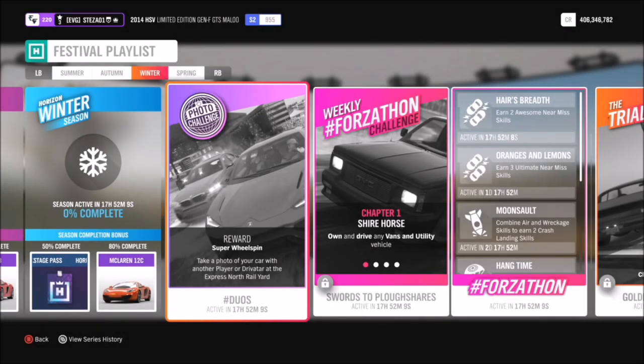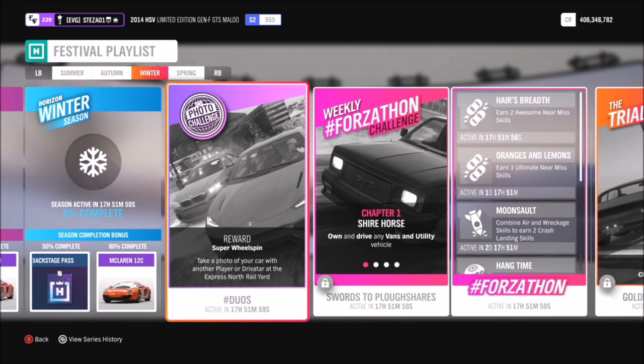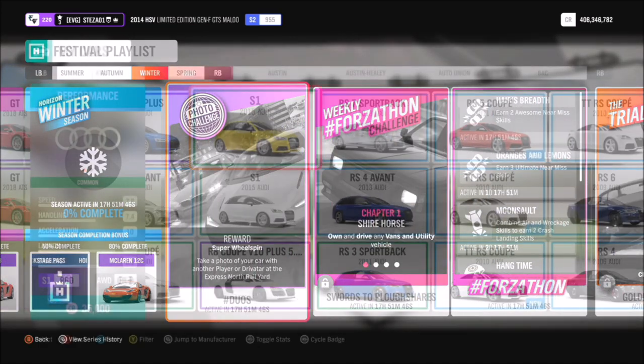Hello and welcome back to Everything Gaming. This is another photo challenge guide where I show you how to complete this week's photo challenge. Week 35 is called Duos and it's really easy — it just wants you to take a photo of your car with another player or driver at the Express North Rail Yard. There is no car criteria here, and there are three ways you can complete this challenge.